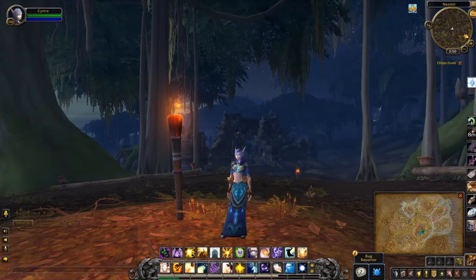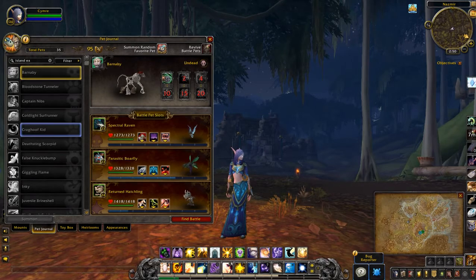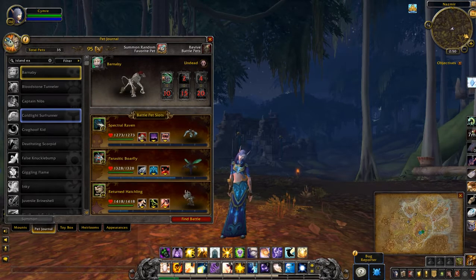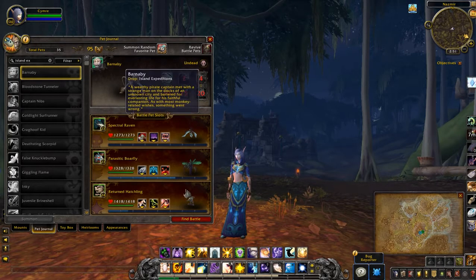Hey everyone, a new build has hit the beta servers. I noticed that 28 new pets had been data-mined from the Island Expeditions — I think I counted 29 in this list — but I thought I'd just go through them with you guys and see what we have.